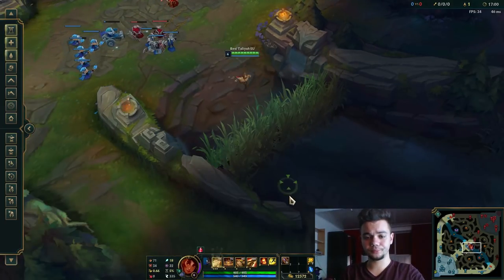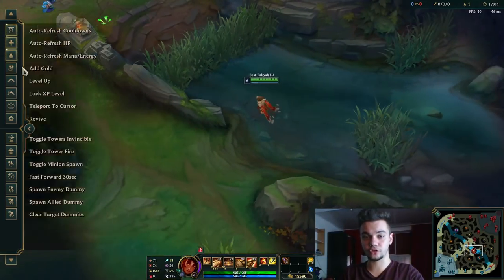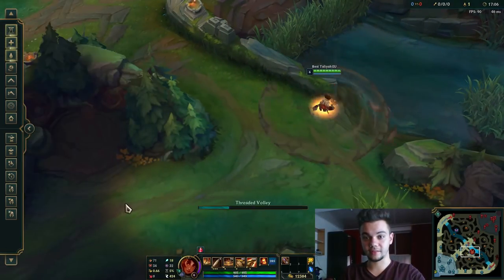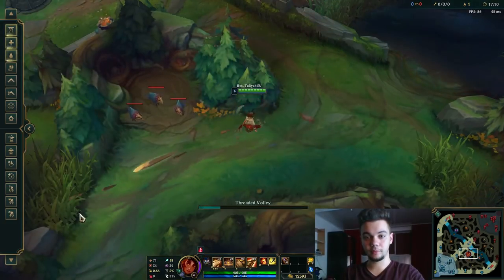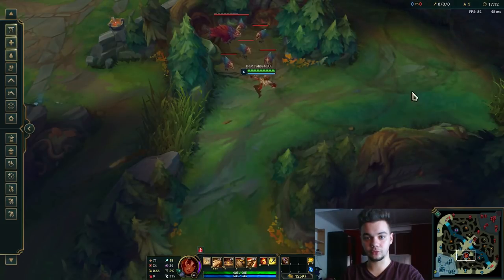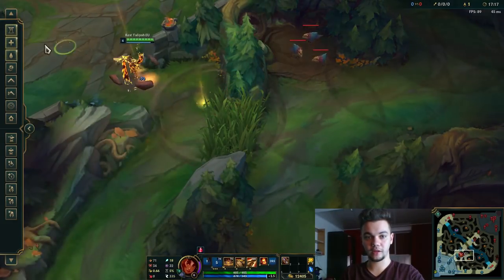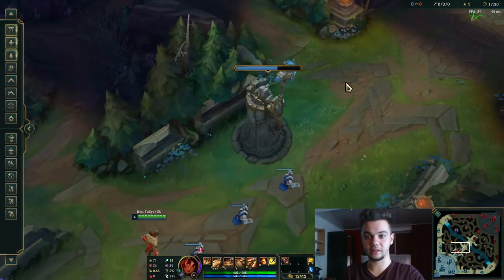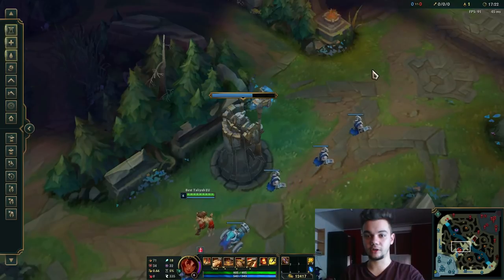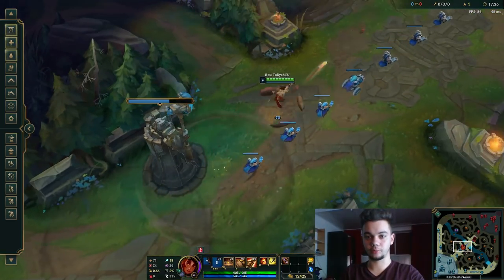Another thing that maybe lower ELO players don't know: you can actually Q flash on Taliyah to reduce the cast time. The rock comes out of you instantly. You don't Q and then flash — it's a Q flash together. If you want an instant kill, say someone is very, very low on HP, just bam — instant, without problems. It works all the time.